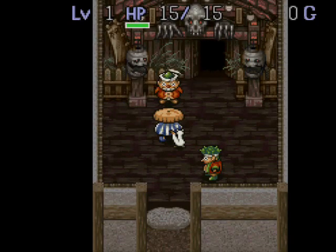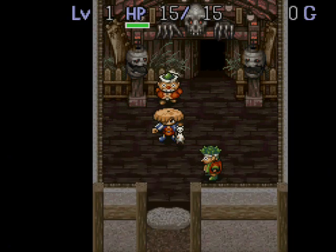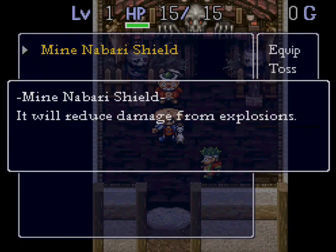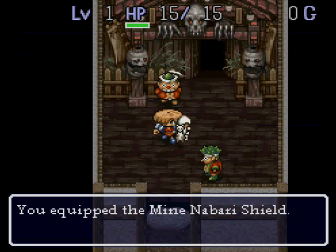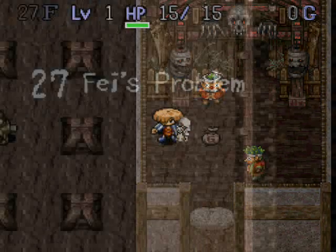And what did we receive from all this? It's a Mind Nabari Shield. I think that's new — we haven't seen this shield before. What is it? It reduces damage from explosions. And it comes with another nice little feature: it comes with Death Mask! Comes with its own personally attached Death Mask. I'm going to have fun with this.